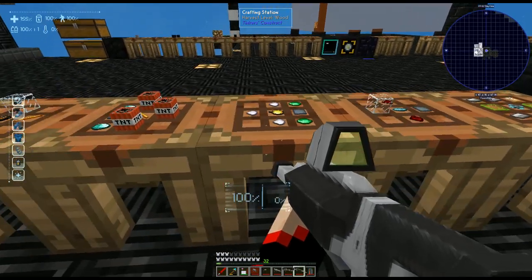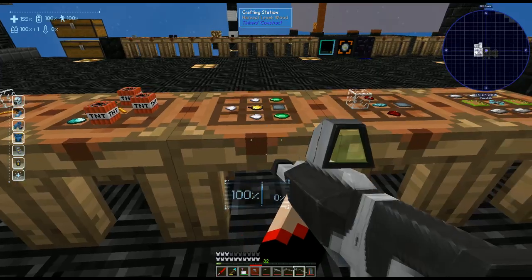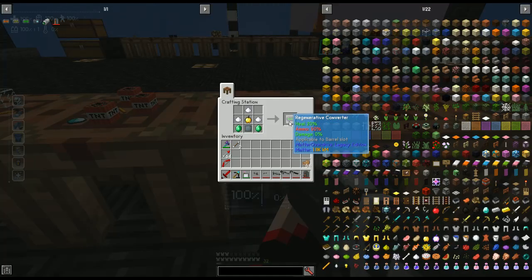Next we have the regeneration converter. This one requires three sugar, a regular golden apple — not the enchanted one — a tritanium plate, and two emeralds. This can only be added to the phaser. It heals you 20% and costs 50% ammo, and it negates damage to you.